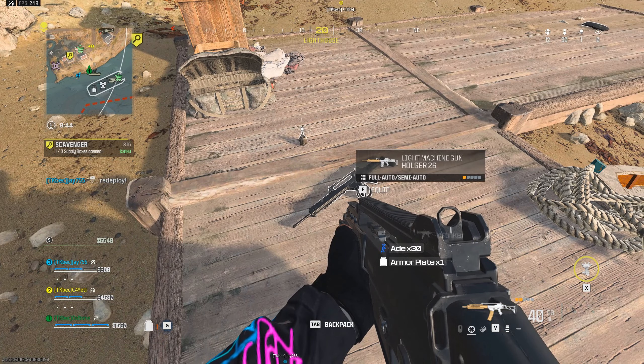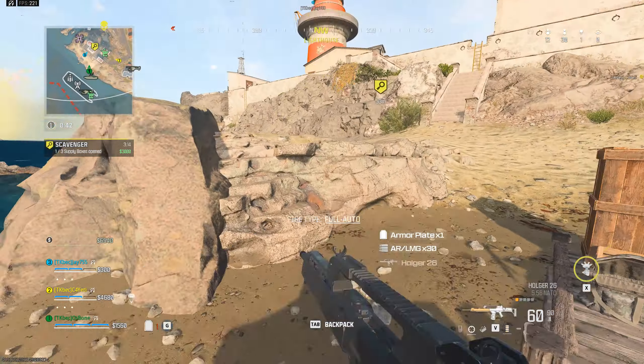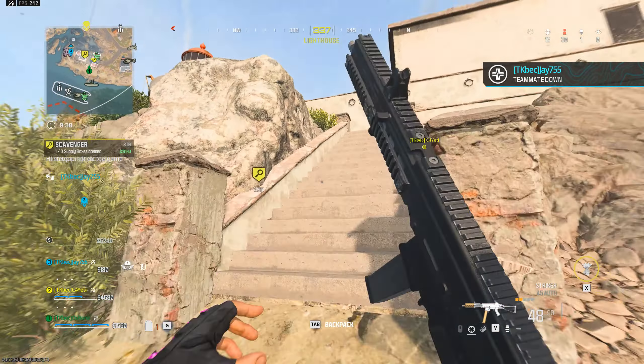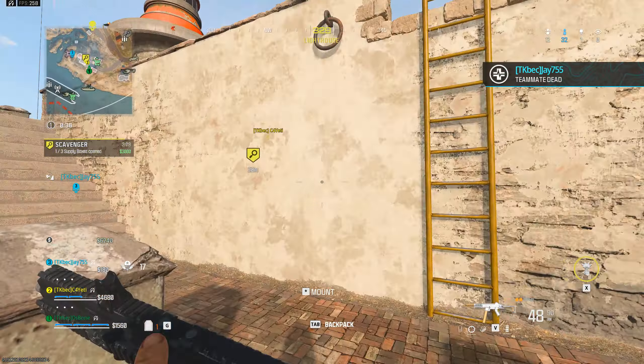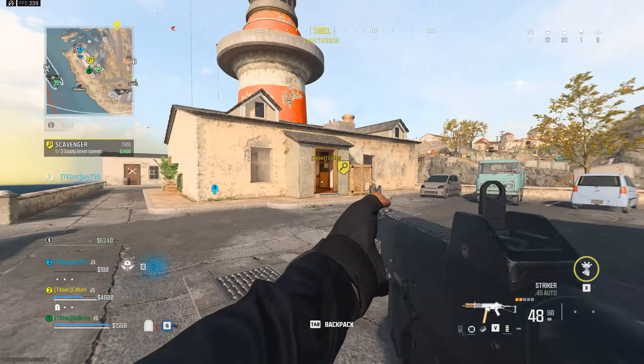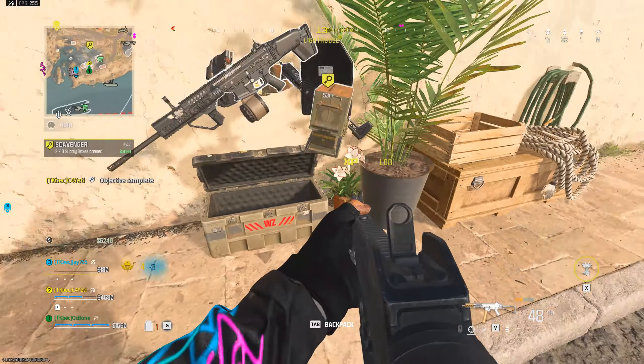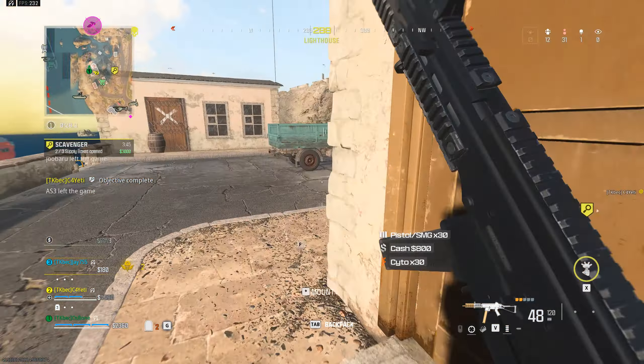Good work. Enemies are dropping into the area. Watch the skies. Two supply boxes secured. One remaining.